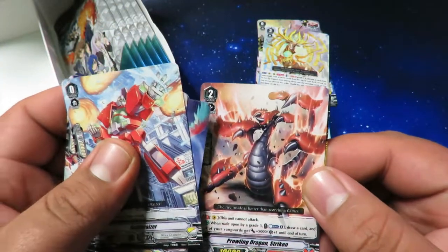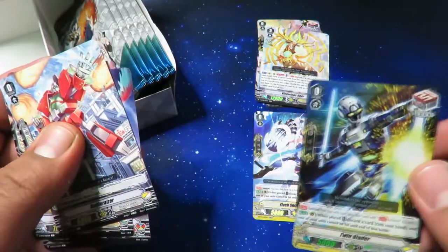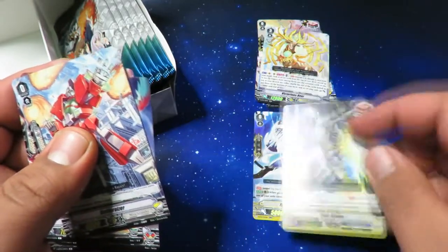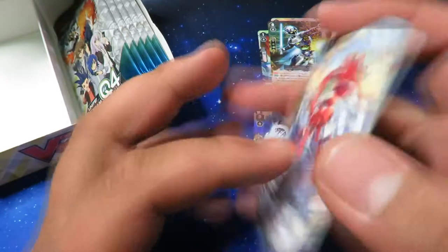Prowling Strike Dragon. We got another perfect guard — I think we got all the perfect guards. That should be our last double rare — one, two, three — and the Oracle Think Tank perfect guard is just a rare, which is weird how they did that.